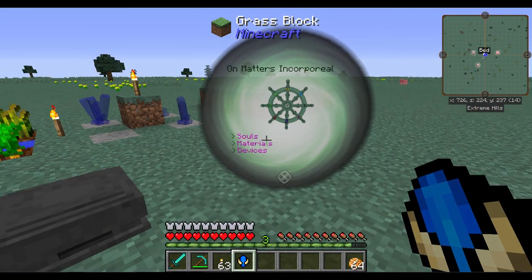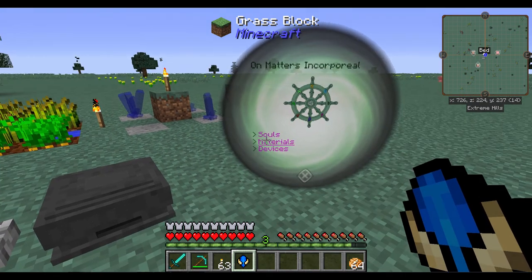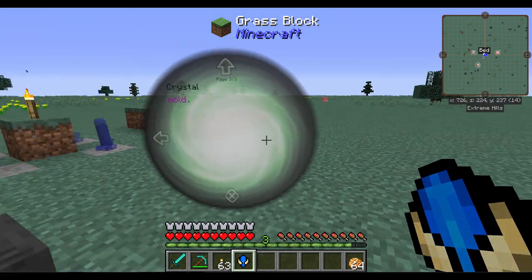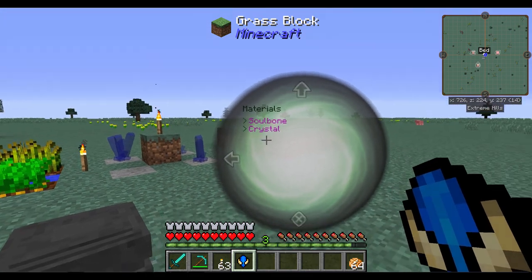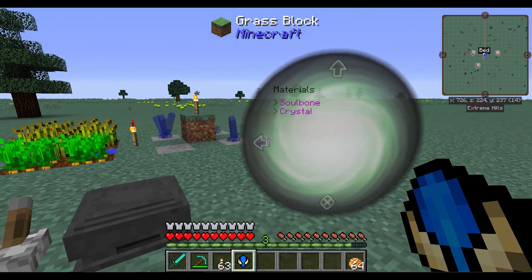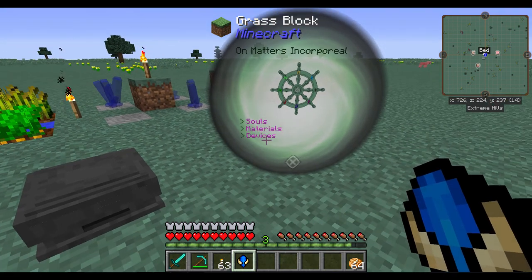With your soul gem, you should be able to just right click on it and go back to the page you're on — Materials, Crystal — you can page through things and read through it. It's very comprehensive and very helpful. I do recommend every time you get a new discovery, you go back to your soul gem and go through all the notes again. You'll probably find it's a little bit more organized and you've got more to read and learn about.